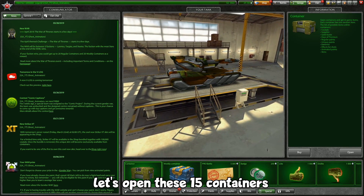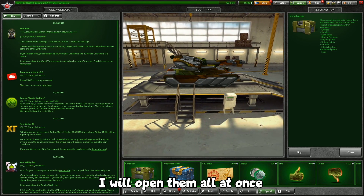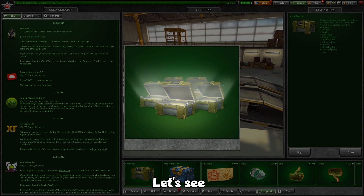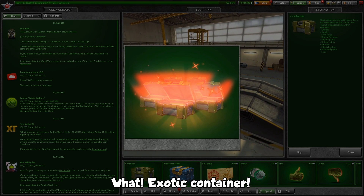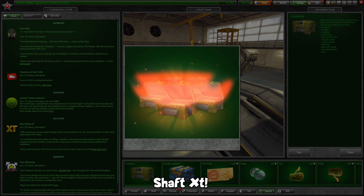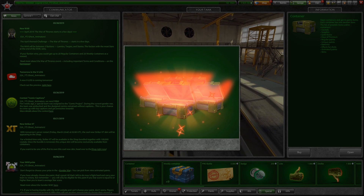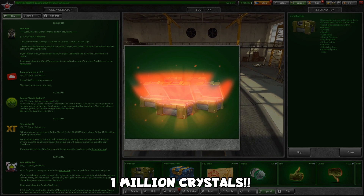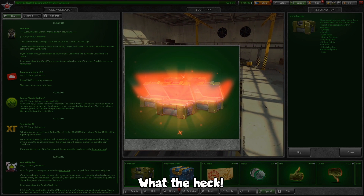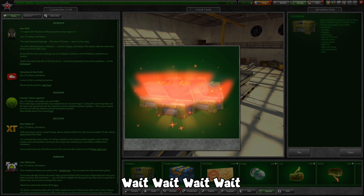Okay guys, let's open these 15 containers — I will open them all at once. Let's see what we get... exotic container? What? Sharp XD? Oh wait, there's another exotic container! Wait a sec, wait a sec. What?! A million crystals? Are you kidding? What is happening? What the heck?!